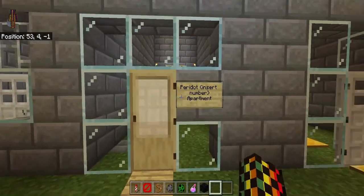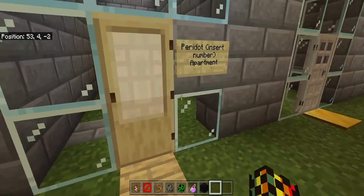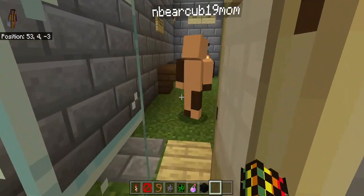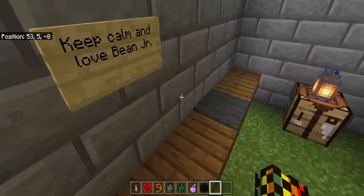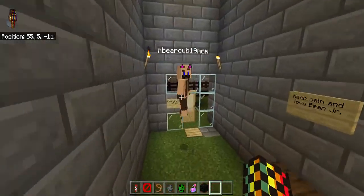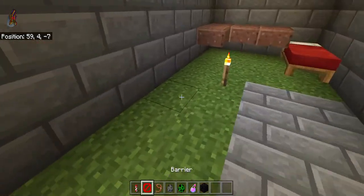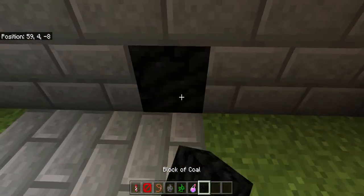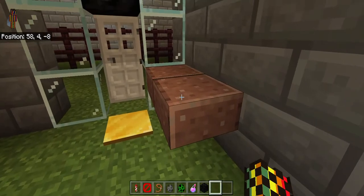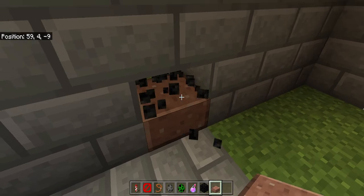This is Peridot's department — Peridot Three. This is her office. There are holes everywhere because this is from when a creeper exploded — aka Bean Jr exploding in their own room. A lot of things exploded that day. It was a sad, sad day.